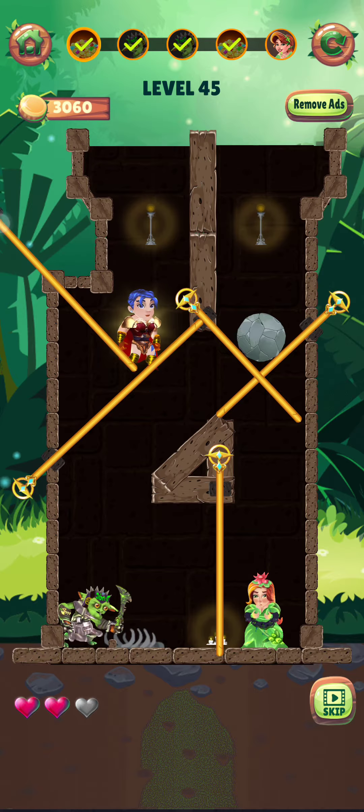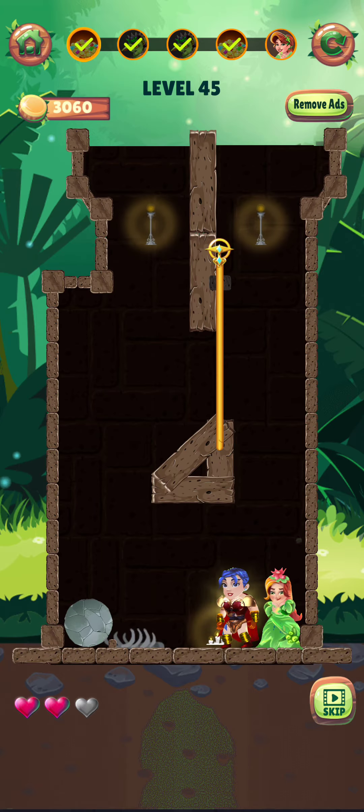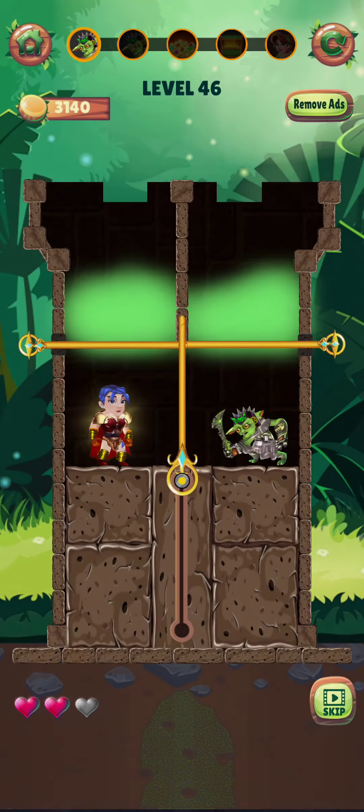First of all, just save this pin here and then save it. Now the rogue falls down and they break this man here — save it, save and save this pin here. Now finally she is saved, so the level is complete. We just tap on next to see the next challenge. Level 46 begins, so let's play.